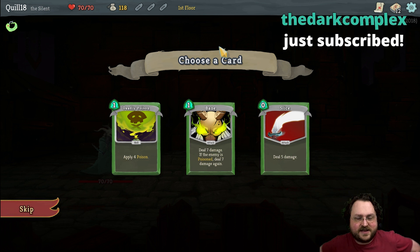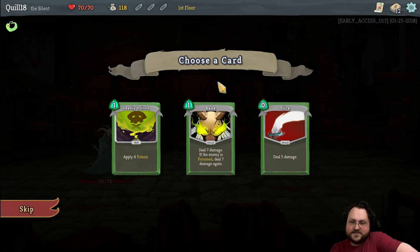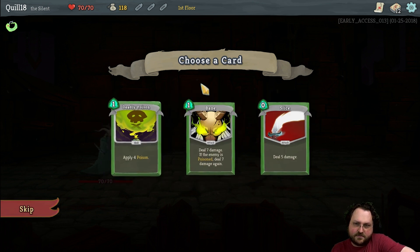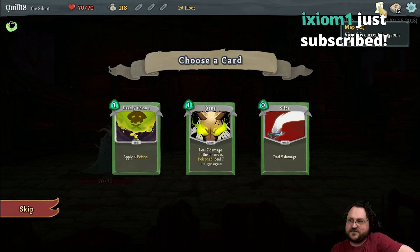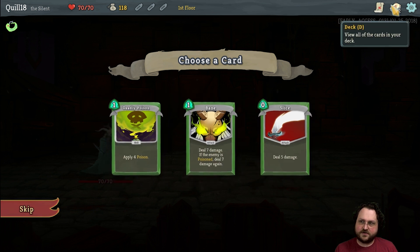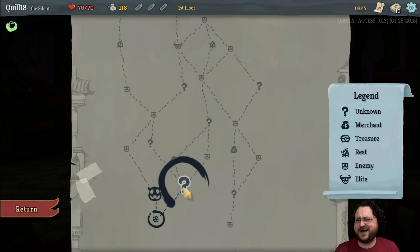Some people are saying take Slice, other people are saying Slice is the worst card in the game. Slice is the best card out of these three — I love how no one can agree on anything. Bane isn't good enough without poison, but we can probably expect to get some. You know what — we're going to take Bane and try to get other poison synergies. Deadly Poison adds up a fair bit but it's not very quick. The benefit of skipping is it keeps your deck smaller so you get your high-quality cards more often. It's too soon to skip though — we're just going to take Bane, it's fine. We'll take poison stuff — we're going to force it.